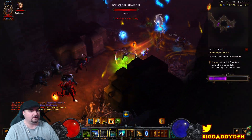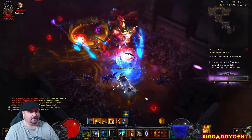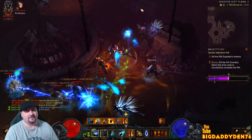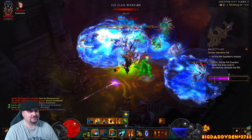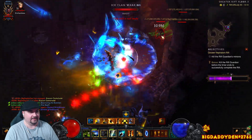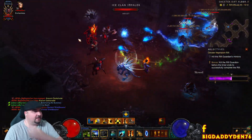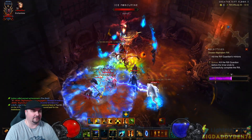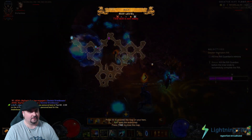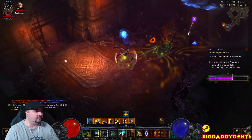All right, let's go get packs — there's one, let's go! One pack past, need to find the main guy — there he is, boom! Looks like another pack too; nice and mobile isn't it. There's a pack here, just engaged it using Convention of Elements as well, so when we hit the cold rotation, this is our big big damage window. I'm also using Squirt's Necklace in this build which gives you a huge damage buff, but it has a bad negative effect — we can get rid of that with the Gizzard gem, we'll talk about that in a sec.